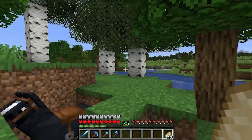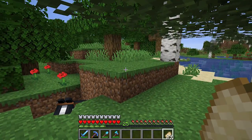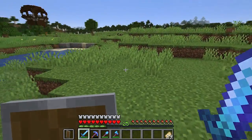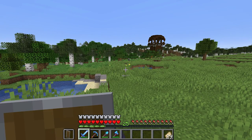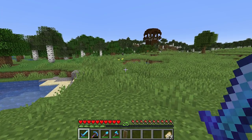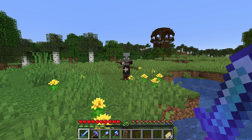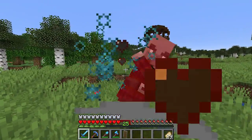We're starting today's episode by raiding the pillager outpost. I don't have a bow, so I made a shield and we're going to fight these guys. I've never actually fought pillagers in vanilla Minecraft before, so I'm not exactly sure what to expect. We've got our first enemy right here, another one over there. Let me take all my armor off just to see the damage they do. Okay, they're definitely going to attack me.